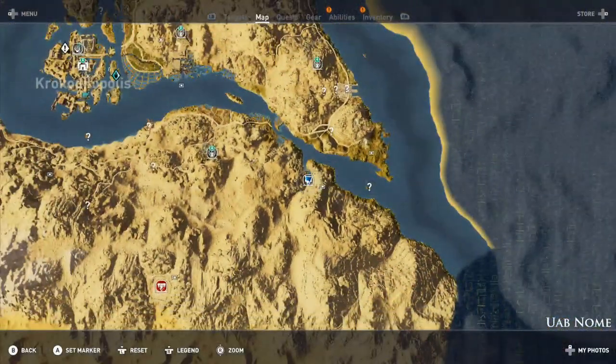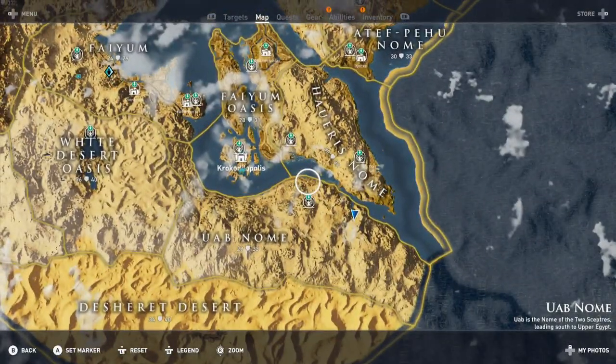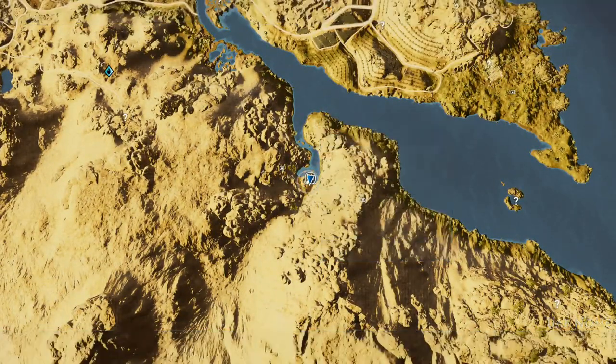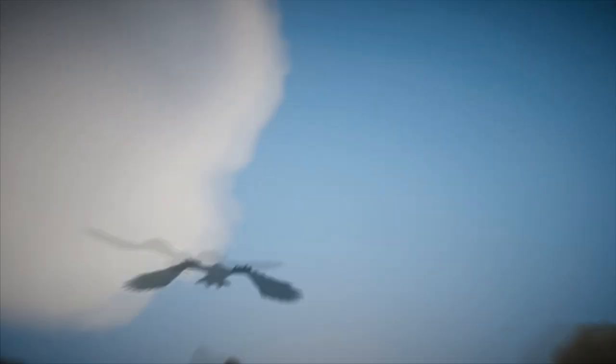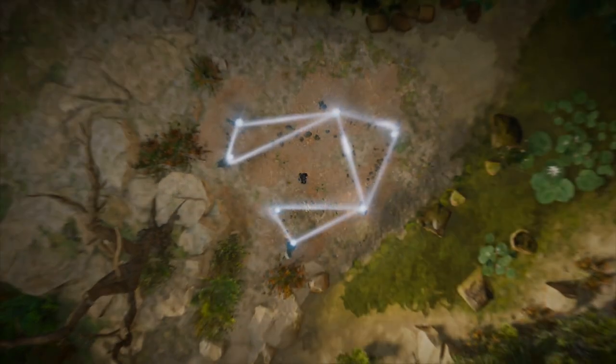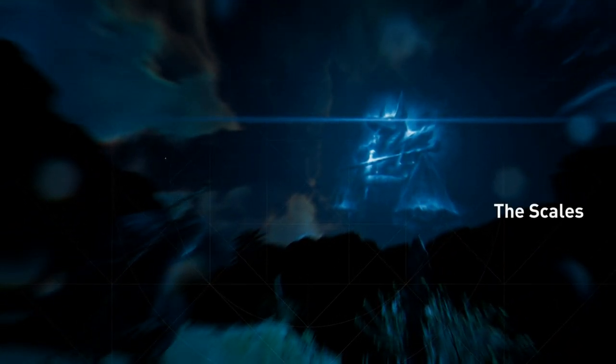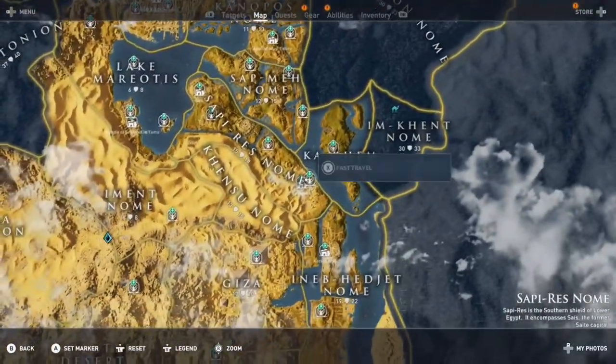Next up is going to be the Scales Stone Circle, in the Uab Nome, almost in the Horus Nome at the very top right. This one kind of looks like a house, or a hat with some earrings. Oh yeah — duh, it's the Scales, like a balance weight scale.